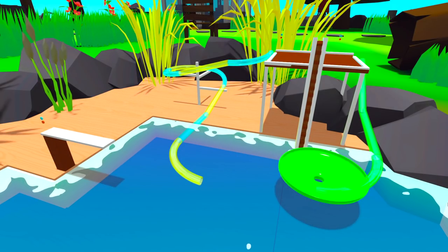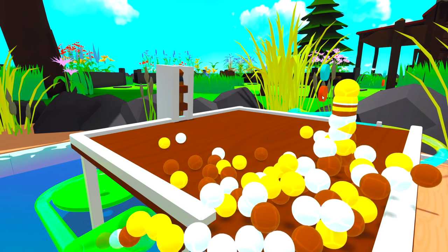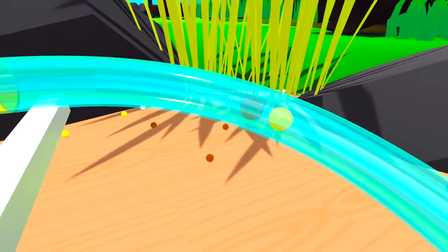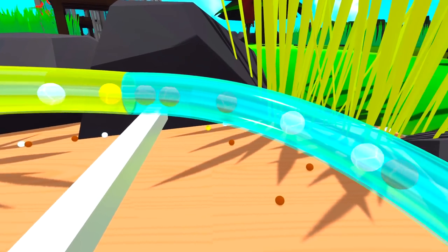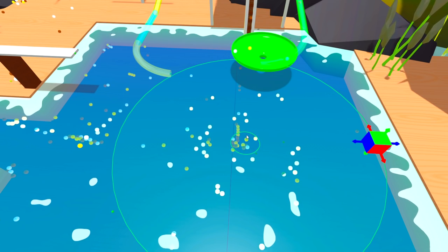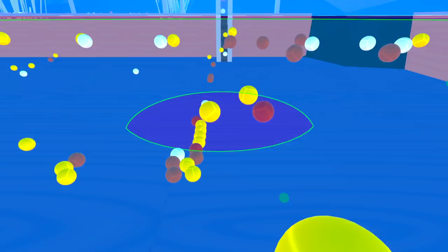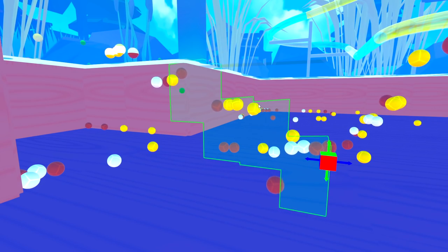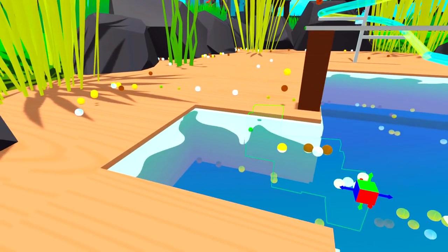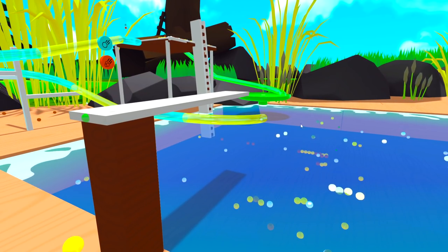We've got this swimming pool here, complete with two water slides and a diving board as well. We do actually have a bit of a traffic jam in the water slide, but I think everyone's getting through just about okay. So when they get down here, there is actually a big funnel. So they all go around this — and that's invisible, by the way, it's just painted with invisible paint. And if they go left, they can actually go onto these invisible escalators here, and up out of the water, around the diving board.